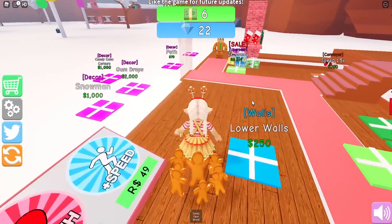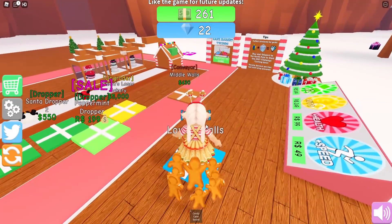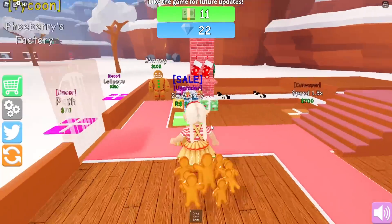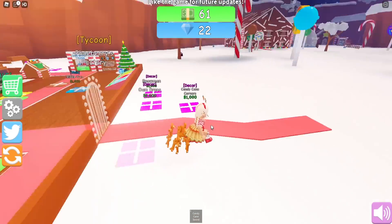If we collect some more money, let's see what we can get. With 61 we can get some more lower walls - we'll get almost like the base of our gingerbread house, making sure that it is steady so we can put all the walls on top of it. 131 - we can get a nice pathway outside. Look how cute!